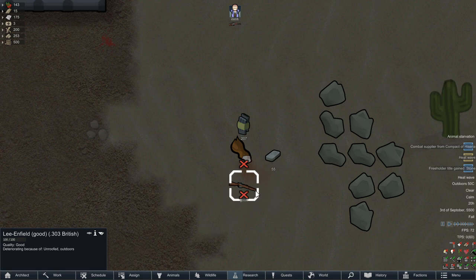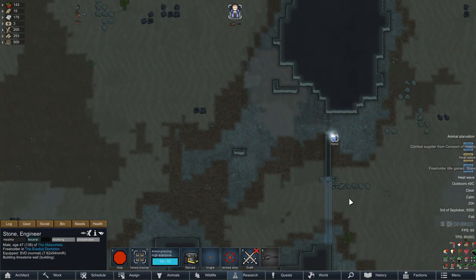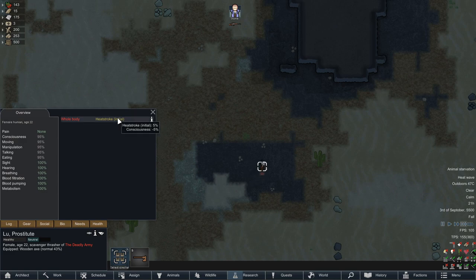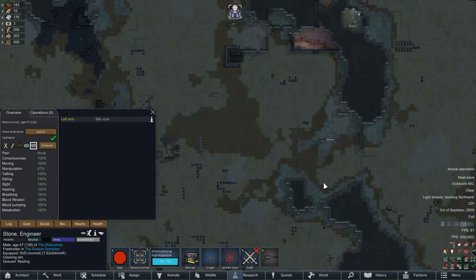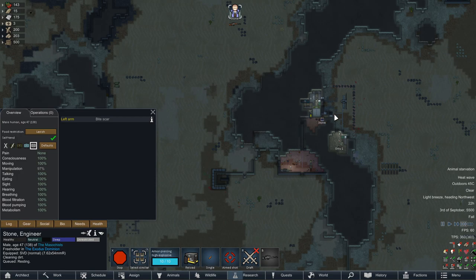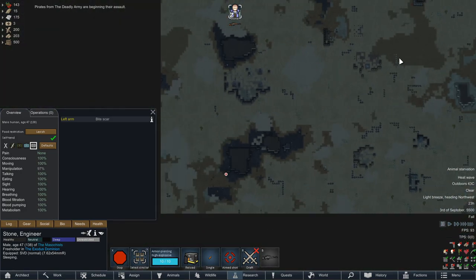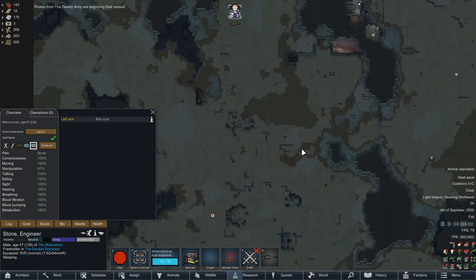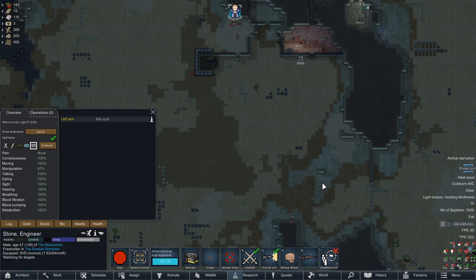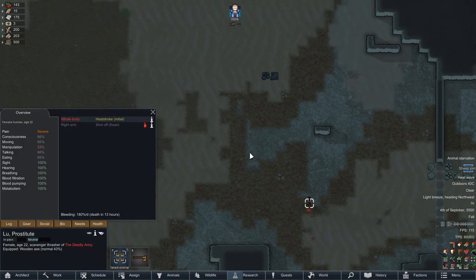Looks like the rifle's bugged — whatever, looks like we shot her too hard and the rifle broke. Let's see how our guest is doing. Initial heat stroke — I don't think she's going to fall over dead. Overall in this series, we're going to have to not worry about raids until they're right at our doorstep. Because if we're worrying about raids all the time and having our colonists drafted, that is a waste of time. When the raid is so minor, drafting everyone up is certainly a waste. And poor Lou is not going to make it.